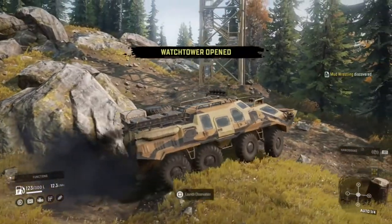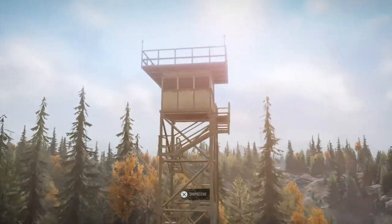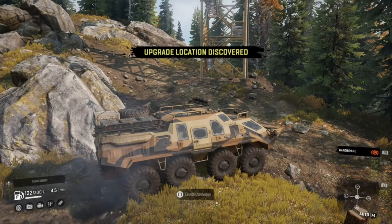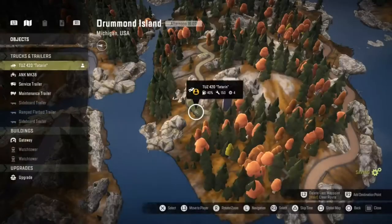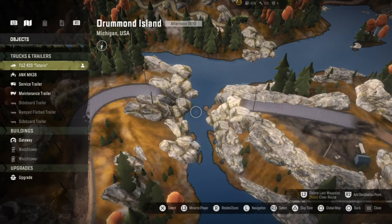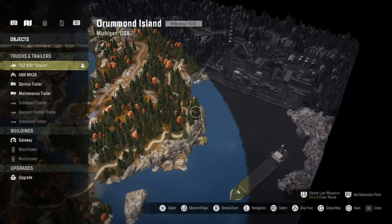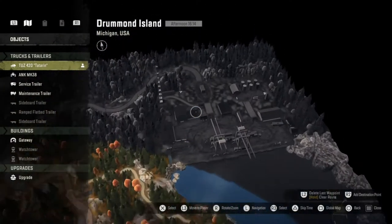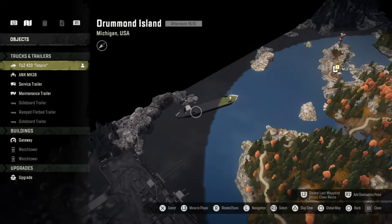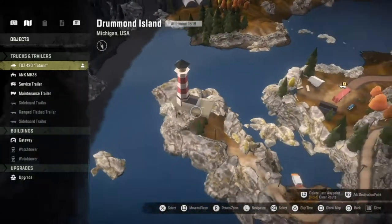And here we go — the second watchtower has been discovered. Let's launch the observation. Look at the scenery, absolutely beautiful. There's also a bridge for us to go and repair over there — right here actually. We've also discovered what looks like a bit of a town, or more like a port, and there is actually a container ship out here which is really cool. There's also a lighthouse over here that you can actually go and visit.